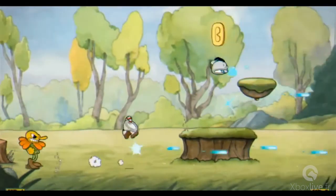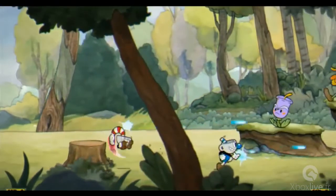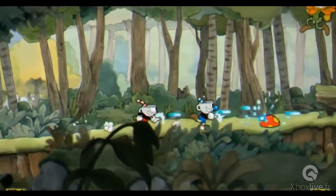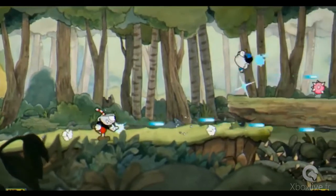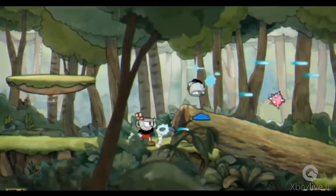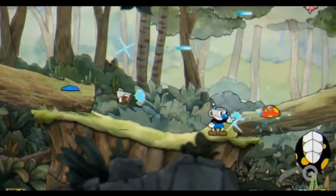Here are the coins I was telling you about earlier — you collect them in order to purchase additional supers, weapons, and charms in the shop. Those cards that start coming up next to your hit points denote your super bar. When it's full you'll have five and they'll be spinning. If you use them before you get the five spinning ones, parrying also helps build up your super bar a little bit faster. Sometimes you cannot kill something that's pink — you have to parry it in order to nullify it and cross over.